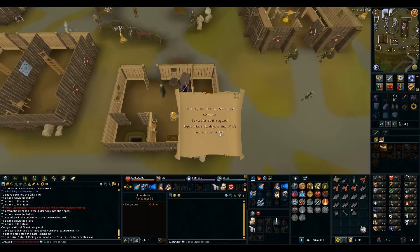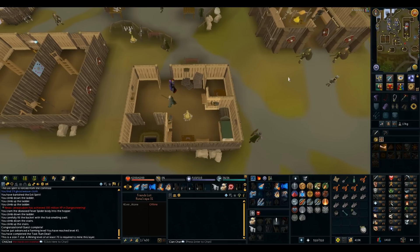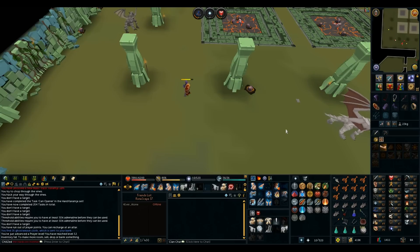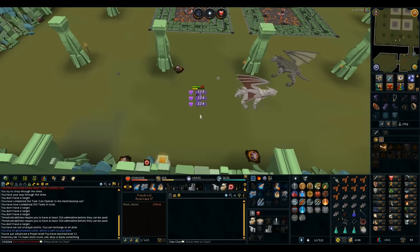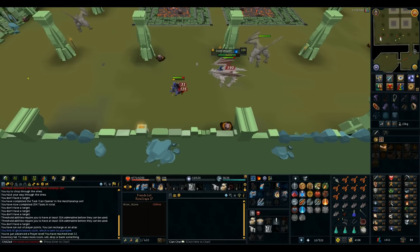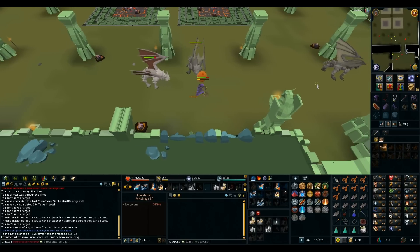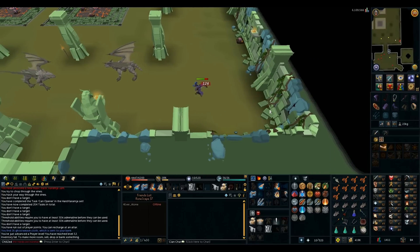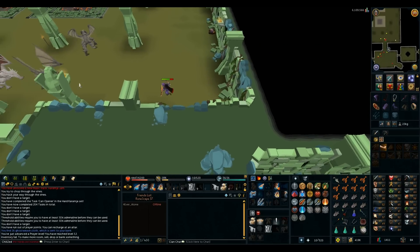The clue requires a rune hatchet. I have a ring of life and Mithril platelegs. I'm gonna have to get a rune hatchet — I guess it's off to steel dragons. I got 52 prayer already here. This is pretty good prayer and combat XP. Just gonna camp here until I get a rune hatchet drop, which might take a while since it's an uncommon drop. I didn't want to aggro that guy, so I surged away — wrong direction. Dragon breath doesn't hit very high at all, and if I stay out of melee range I can just tank through it.